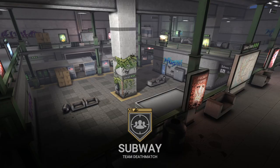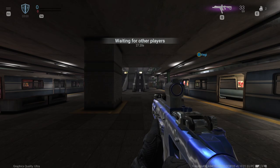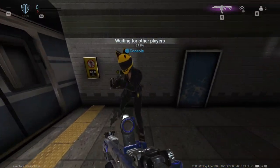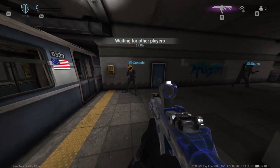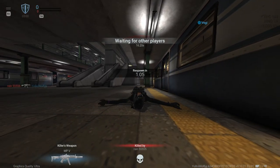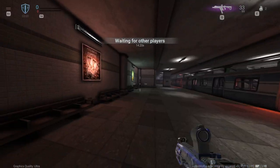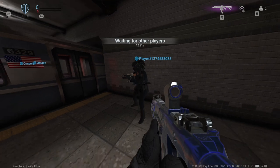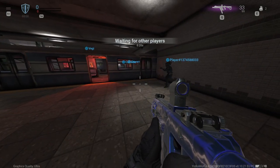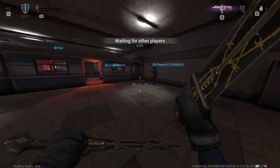All right, here we are. So basically, let's do on this guy, my teammate over here. Go away, mate, I'm recording a video. Leave me alone. All right, like I was saying, let's do on this guy. So if I press down the scroll wheel, as you can see, I will bring out my melee.